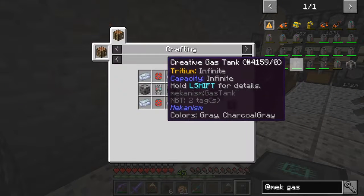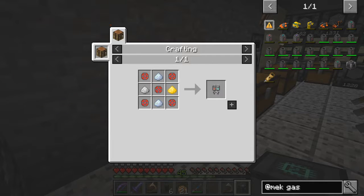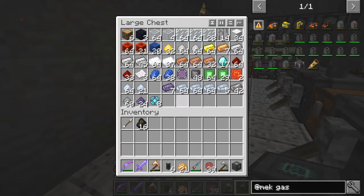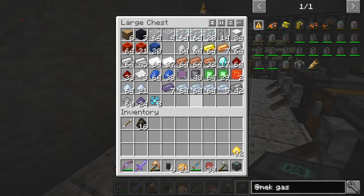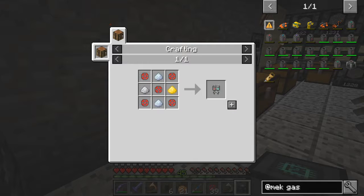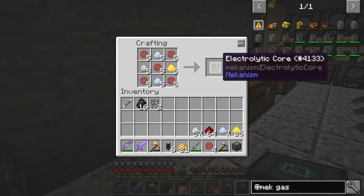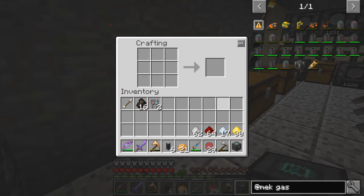The gas burning generator needs the electrolytic core, so we need two of these. Let's have a look — plenty of those, it was dust mostly. Yes, so we need two of these: take two, we need one for this and one for the electrolytic separator if I remember correctly.